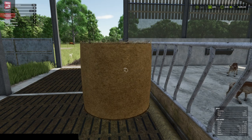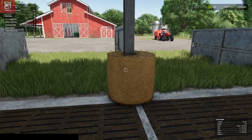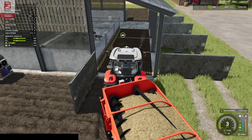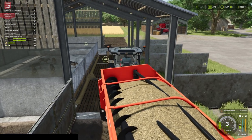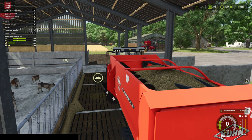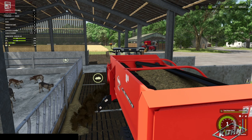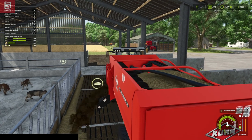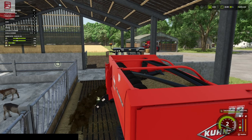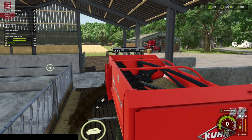If I pop that down - the bale doesn't go in for bedding, you have to shred for bedding, so bring that out of the way. We have our 135 - let's get some feed in there. The trigger's pretty simple: once you come in, unload. We'll get that in there for them and spread it out - you can see that goes in there really nicely.